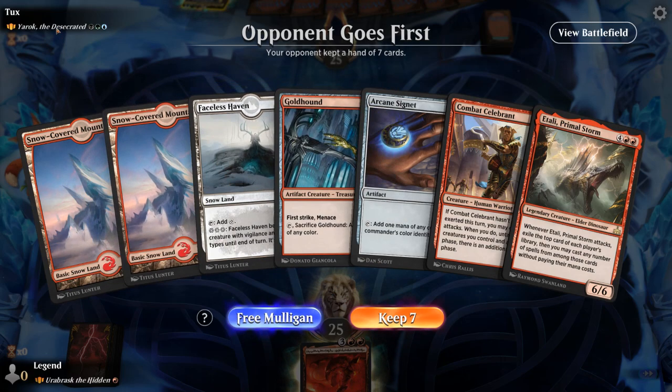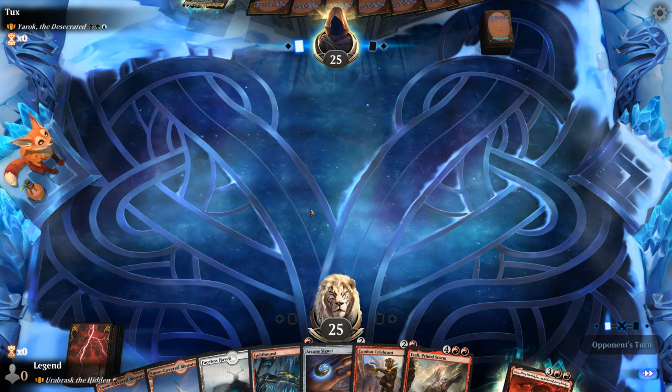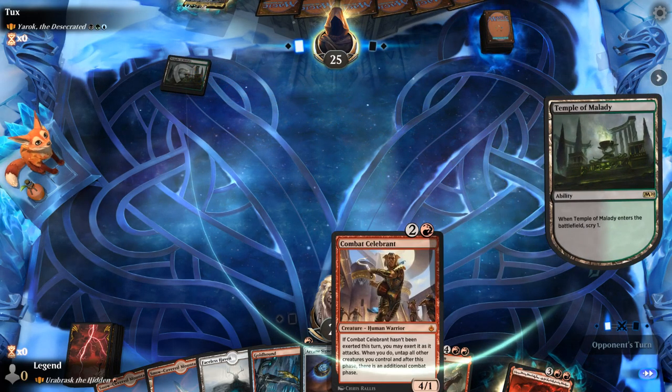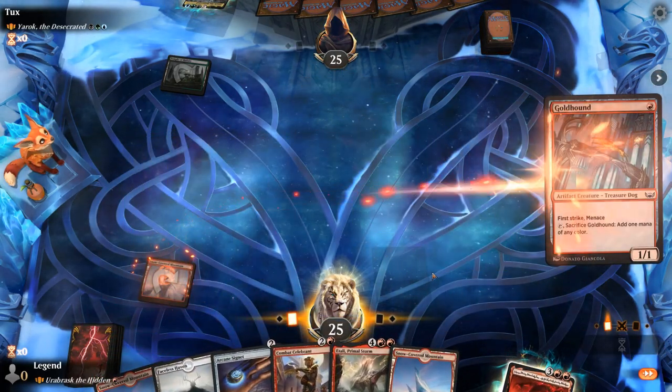On the draw facing Yarok, and I think we've got a keeper. Goldhound into Cygnet can set up a turn three Orobrask, then Celebrant for extra attack steps, maybe an Atali for value. Could be fun.